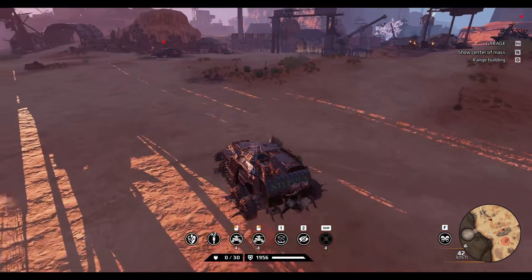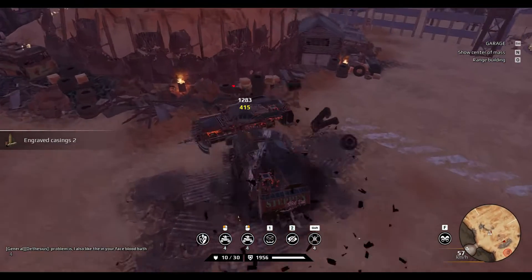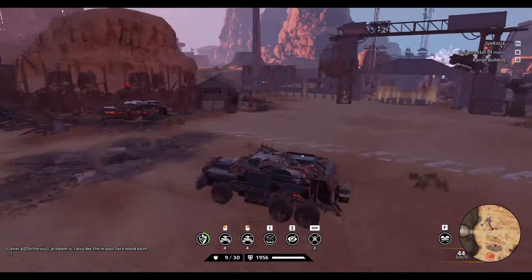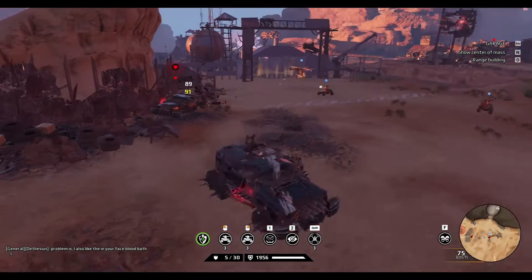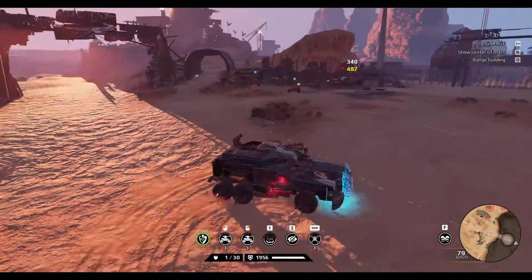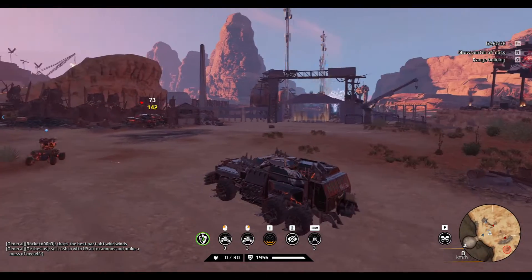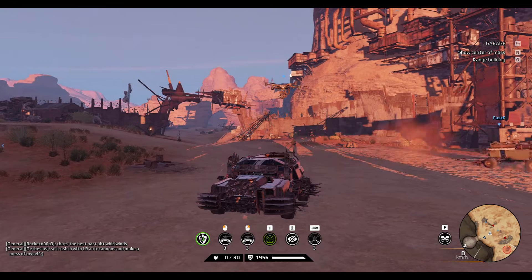How do we reactivate that hawk, you might ask? It's quite simple — we just hit somebody. We use those booms and the hawk is reactivated again. Snaggletooth 2.0, ready to be pressed into service.